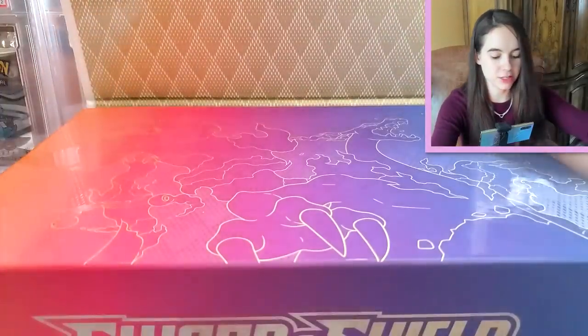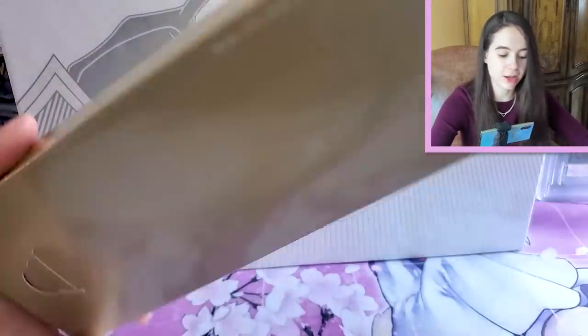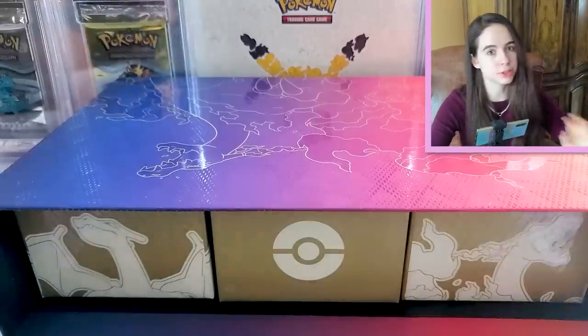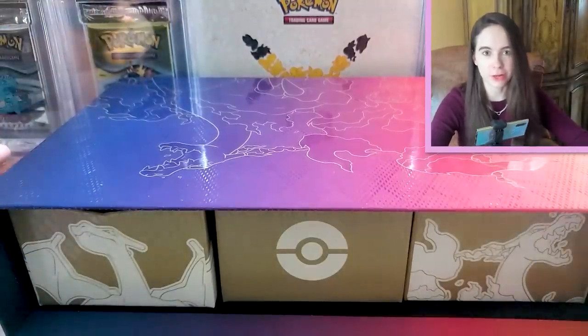Inside — I'm sure you guys have all seen this — it is another Charizard. This is just going to be a play mat. I'll take that out and maybe we can use this in future videos. Inside you can see that it's set up just like the Celebration UPC. I'm going to kind of go through this quickly because I think all of you guys have seen this.